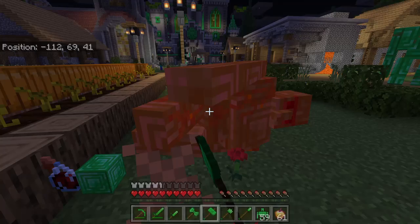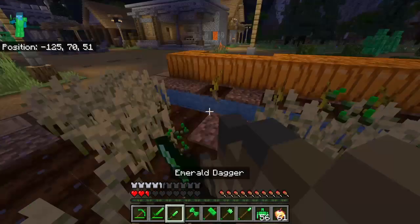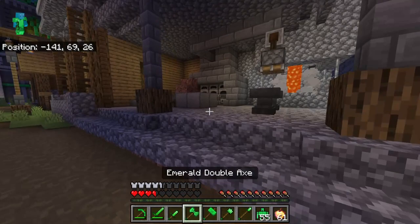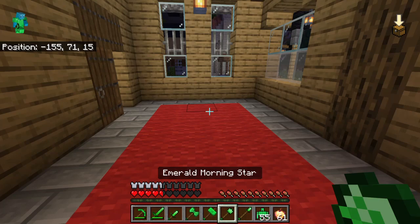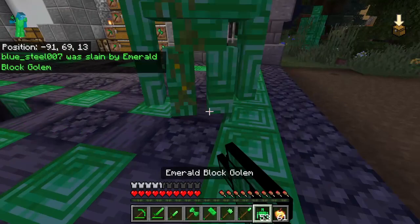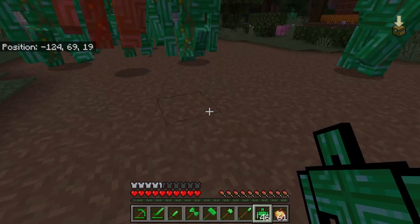I'll block all of them. Oh no — my helmet! I'll go break some of these blocks. They're a problem. I didn't think they could open these doors — but yeah, they can. They're hitting me through the door, which is really weird. Emerald golems shouldn't be able to hit anyone through a door.